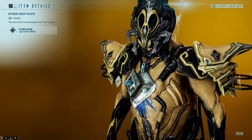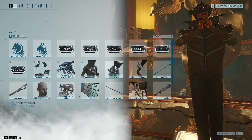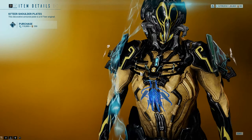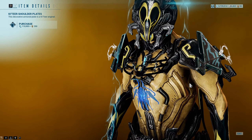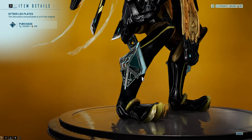Katia chestplate — it's a cool looking chestplate. I find the hologram thing comes out a bit too far, but aside from that it's fine. Katia shoulders are really, really good because they don't have any hologram. It doesn't go on Wukong particularly well because he has rounded shoulders, but if you have any angular Warframes they go really well because they fit the aesthetic. Same with the legs — equally cool.